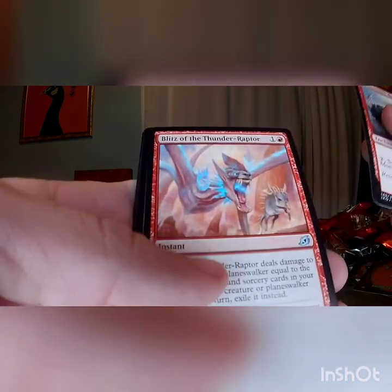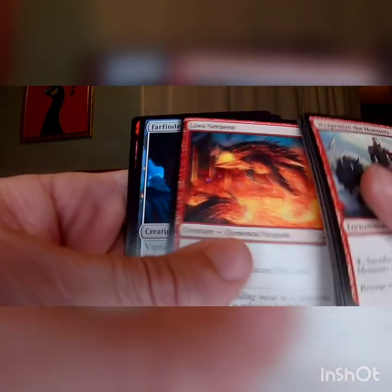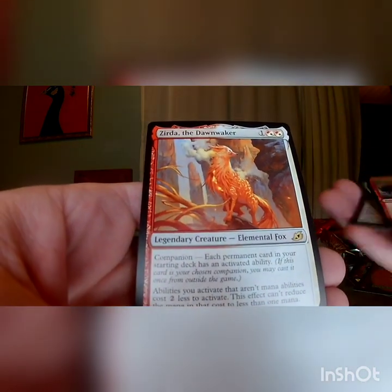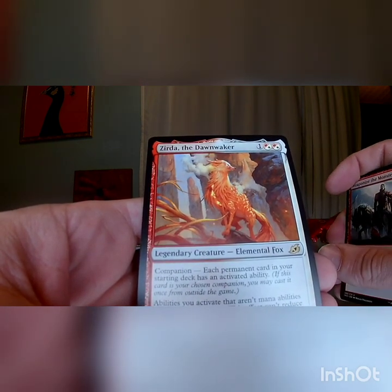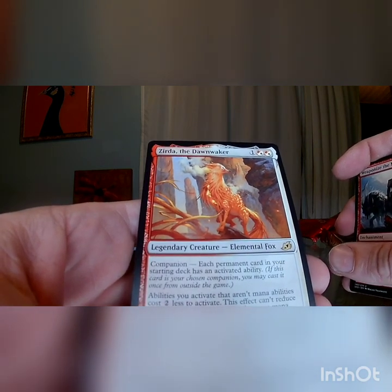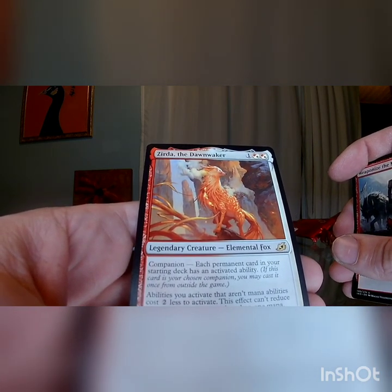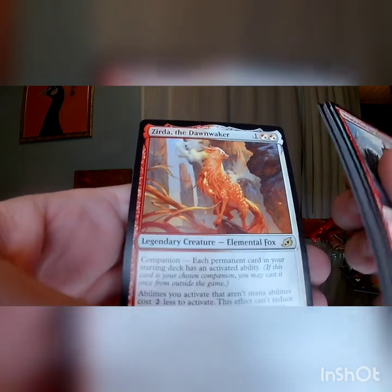Bloodfell Caves, Weaponize the Monsters, Lead the Stampede, Blitz of the Thunderraptor, Mysterious Egg, Honey Mammoth, Tentative Connection, Blazing Volley, Divine Arrow, Gust of Wind, Dark Bargain, Boot Nipper, Lava Serpent, Farfinder. And Zerta the Dawnwalker — another Companion. Each permanent card in your starting deck has an activated ability in order to use her. Abilities you activate that aren't mana abilities cost two less to activate, though this can't reduce the mana cost to less than one. That's kind of cool. And a Smokey Fox.